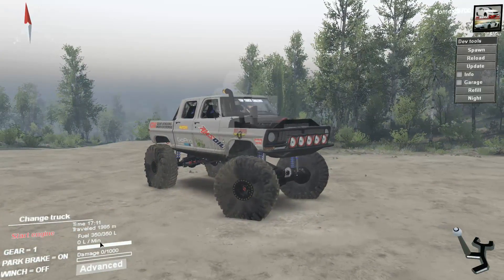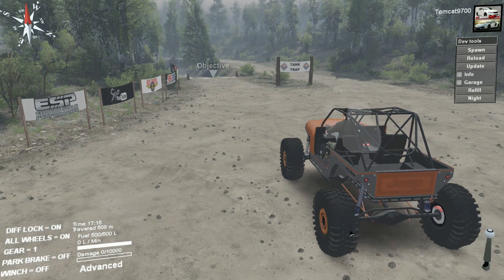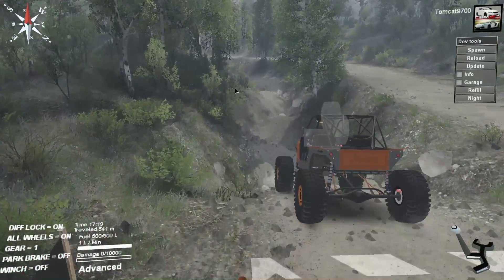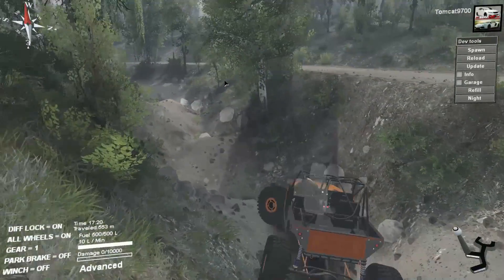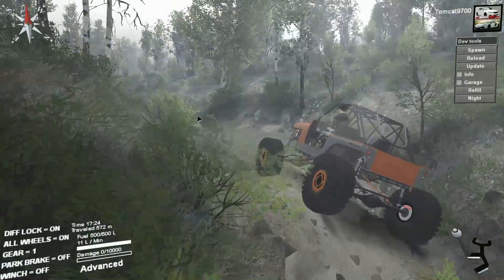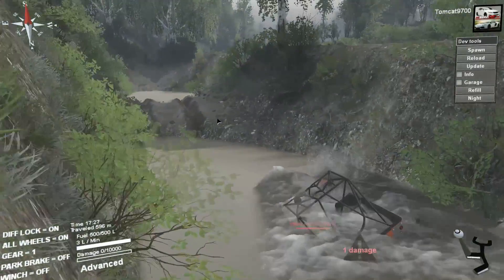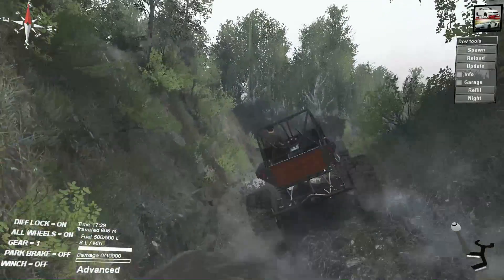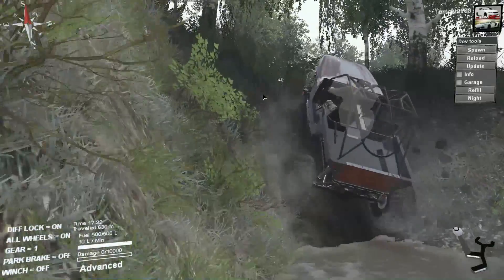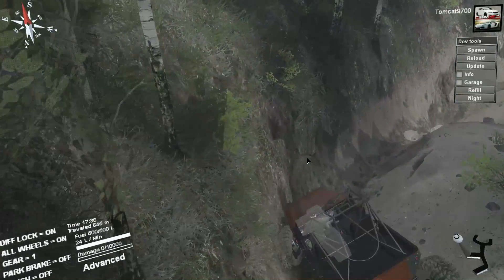We're gonna shut the engine down on this truck, grab that YJ, and see how it does. I'm expecting it to do well, but I'm not exactly sure what to expect since I've never driven it here. Across the starting line, dropping right down into the first obstacle. This thing is quite bouncy, so you'll see the driver get swung around a whole bunch — that's just normal for this vehicle, it's just a bouncy jeep. But it does have really, really good grip. It makes the grip in the F-250 look kind of mild, to be honest.